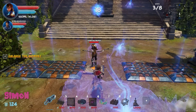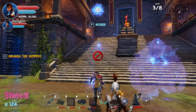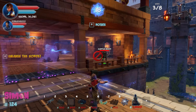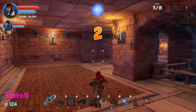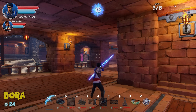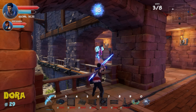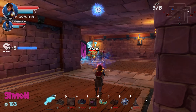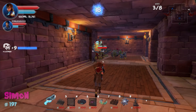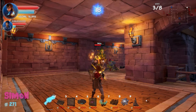They each pick a side — doesn't matter much. They launch wave four. Enemies come from both sides simultaneously. Arrow traps in the back wall would have been good, they note mid-wave. Enemy archers appear, shooting back.